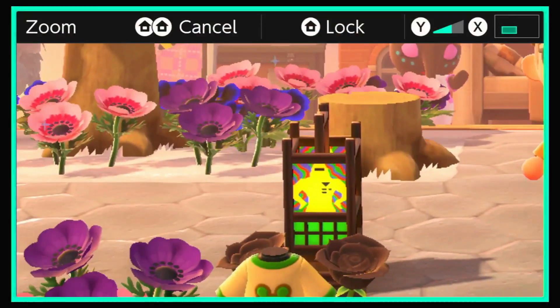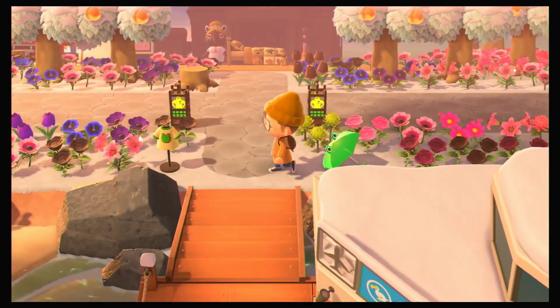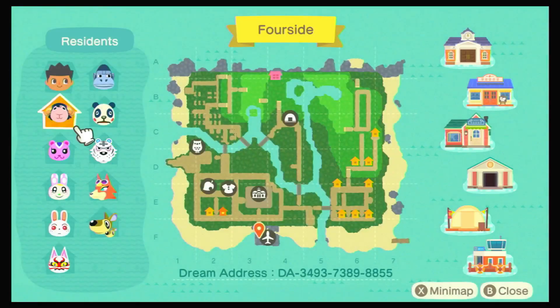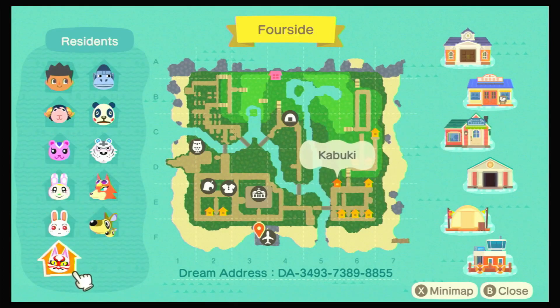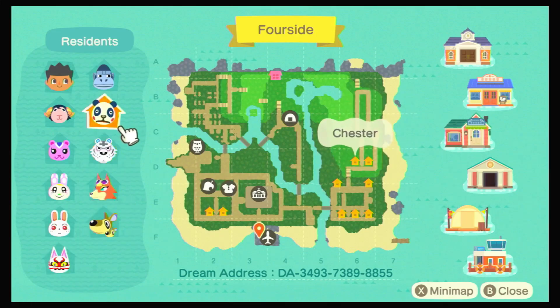Is that little sign a hoodie? I don't know, but I like the frog — shout out to Froggy Crossing. Let's look at the map. We have Eunice, Peanut, Chrissy, Ruby, Kabuki, Kit, Oddy, Rolf, Chester, and Peewee.